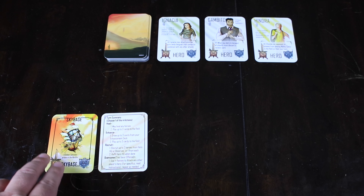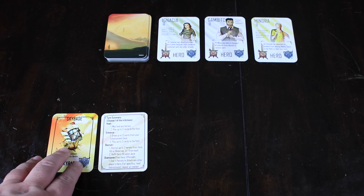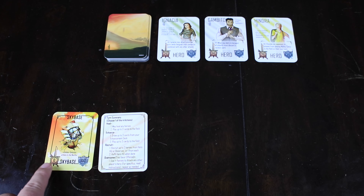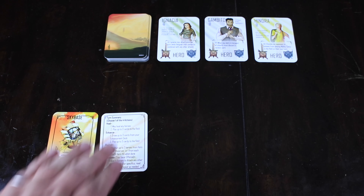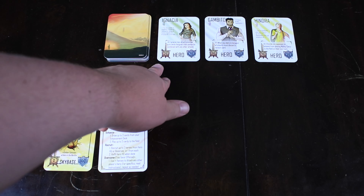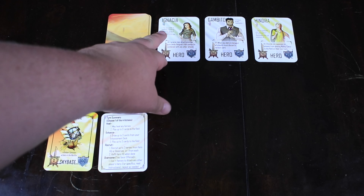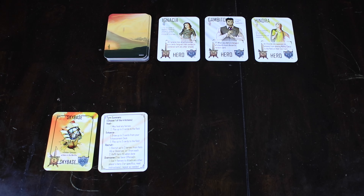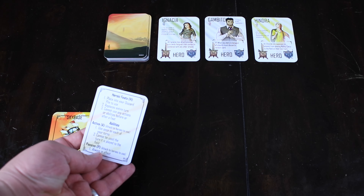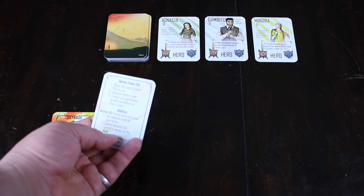It's kind of a dueling style card game. You can play with more players, but it still has that dueling feel to it. In this game, you're trying to bring someone's sky base's health down to zero, keeping yourself alive, keeping your sky base alive. Each player is going to start with a sky base — this is ultimately the win condition. You want to be the last person with a sky base on the board. It has 100 health, or defense of 100, and zero attack power.